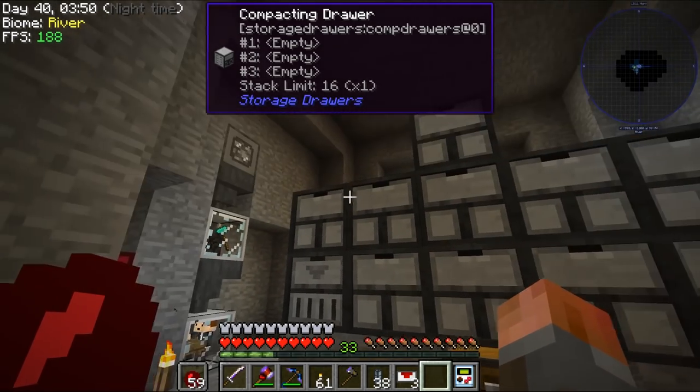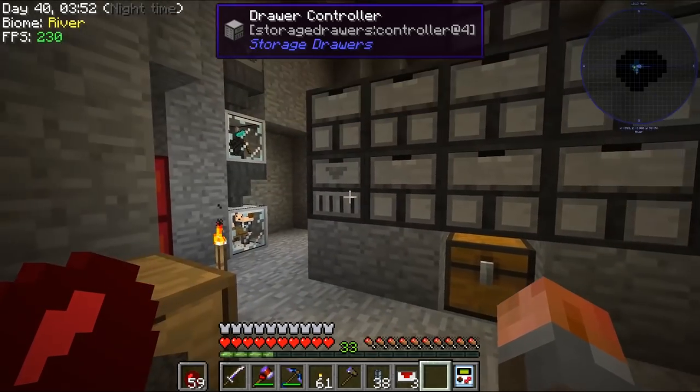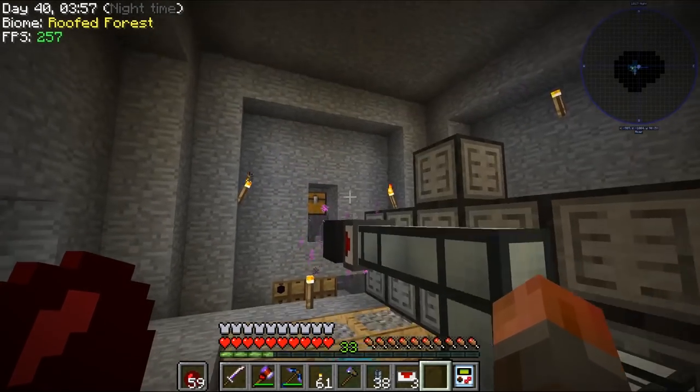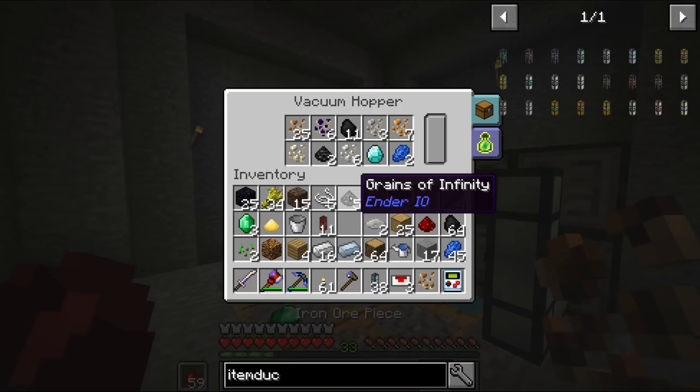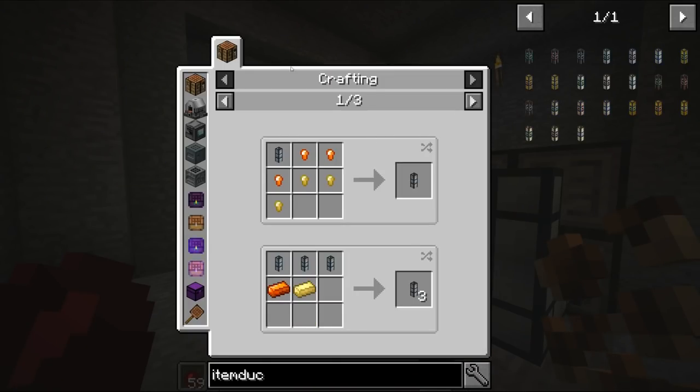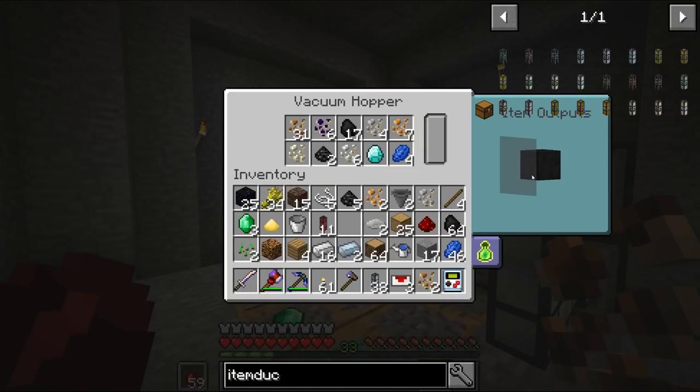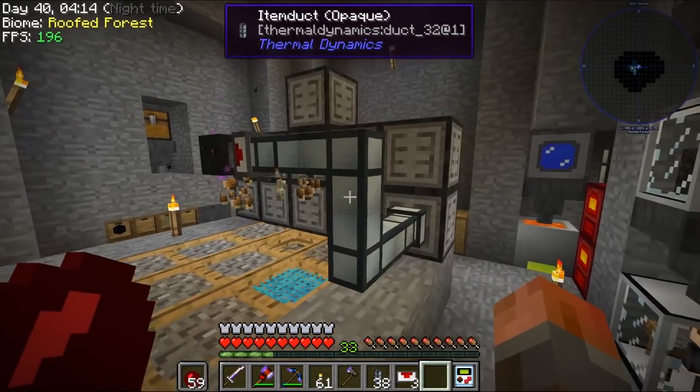Unless this isn't working — let's see. Nothing yet. I've not configured the output on this, have I? I need to configure the item output to be this side. Yep, there it goes. Let's put all this back in and step back out of the way.